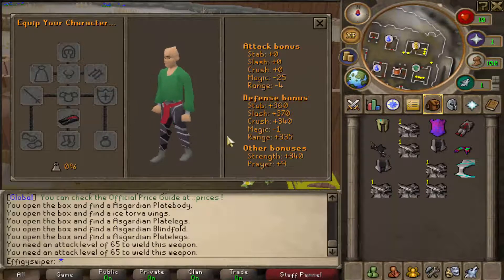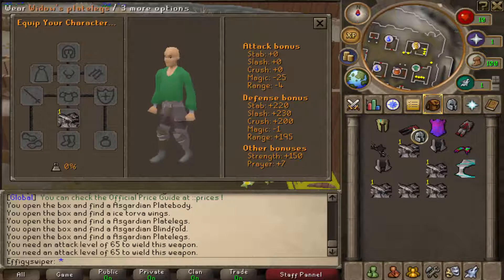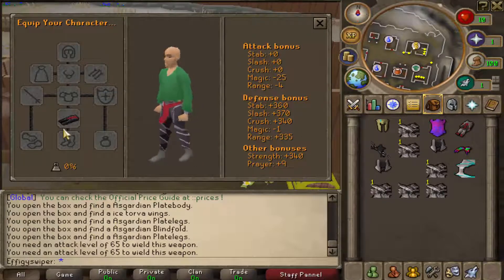What? Hang on. 340 strength bonus, bro? What the fuck is that? I hope you can't PK with that, dude. Fucking equip these plate legs and kick someone in the crotch — they're fucking gone, bro. Fucking gone.